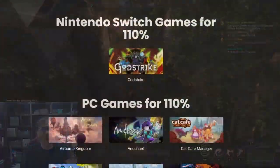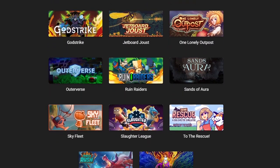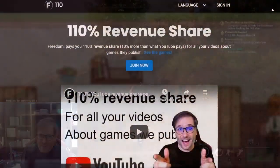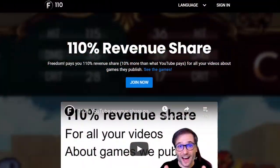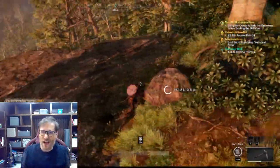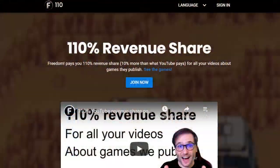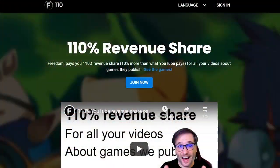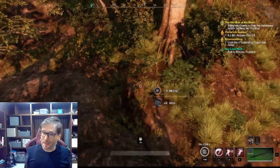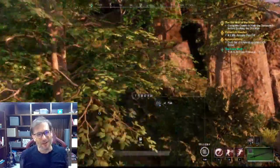We have 20 games signed so far, Freedom Family, that are all coming for you to play. We are paying 110% revenue share for each of them. You make any video about any of the games we publish, you earn 110% revenue share. Just go to www.110.tm to check out our 110% dashboard, sign up, submit your videos, and get paid 10% more than what YouTube pays you forever for every video you make.